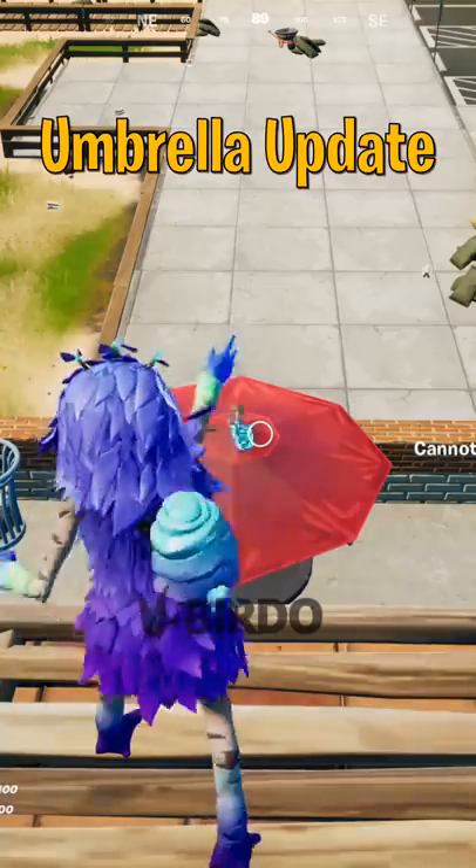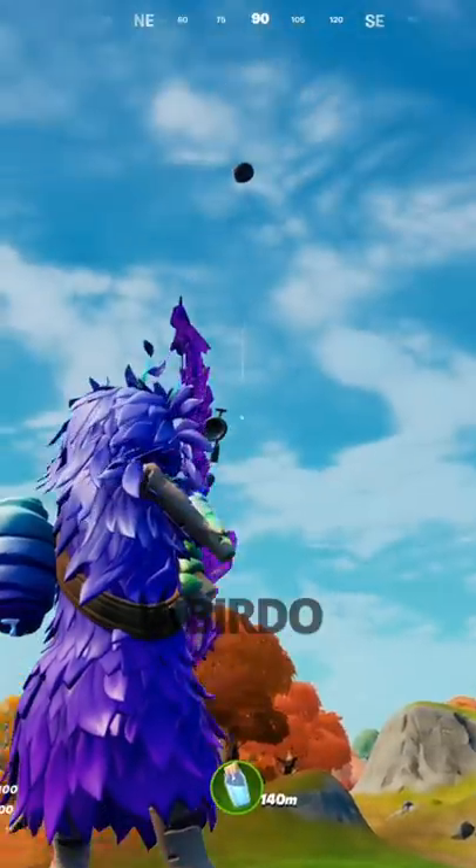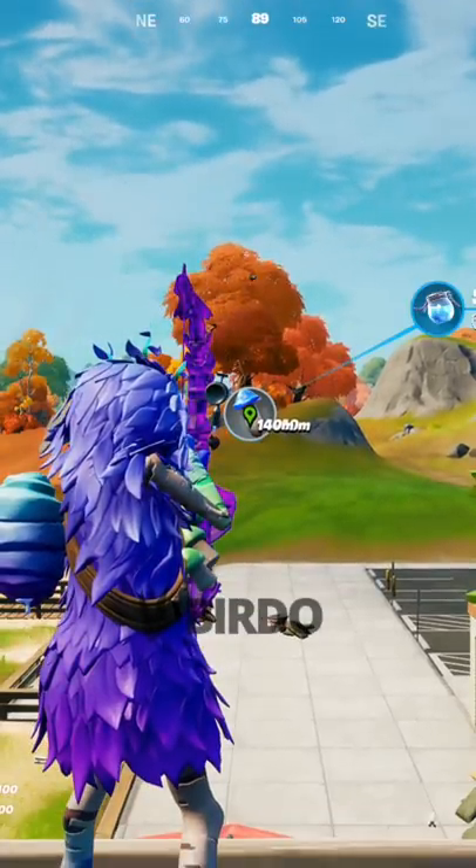So this season, Epic added an update without telling us, and you can now bounce throwables and projectiles on umbrellas. This is pretty much the bounce effect from Crash Pads now, and here are some more cool things you can throw or shoot at umbrellas.